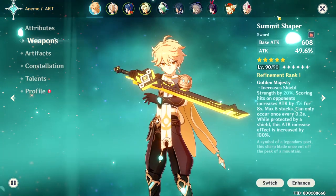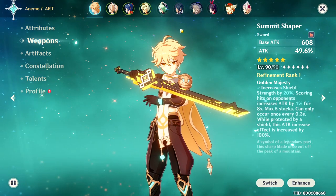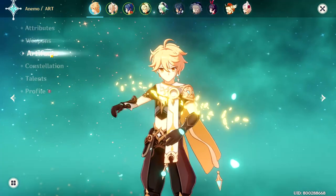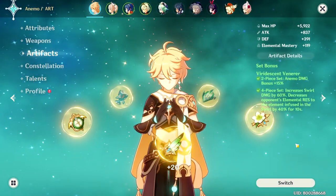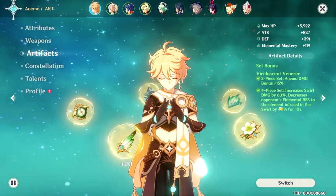The weapon I use for him is the Summit Shaper because it looks really cool on the Traveler. And I just use the Festering Desire for Bennett. For his artifacts I use the 4-set Viridescent Venerer, but you can also use a mix of the VV set and a Gladiator set.